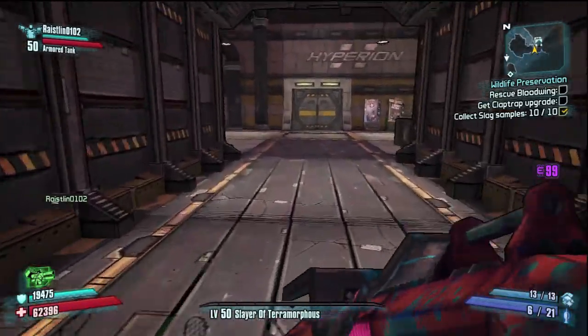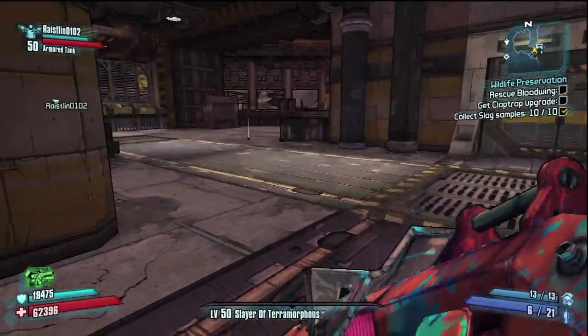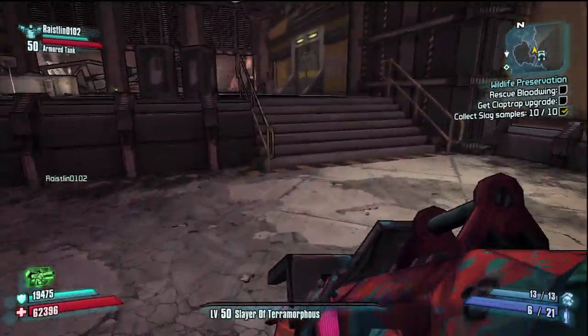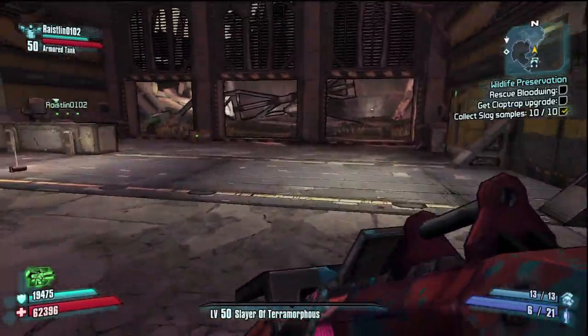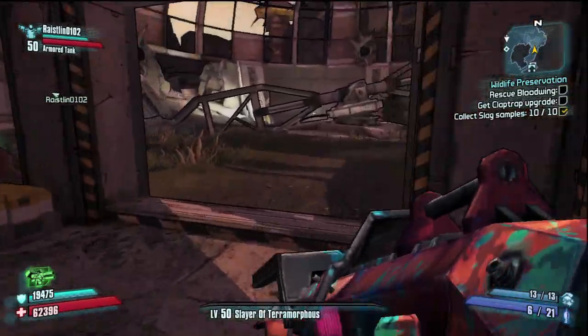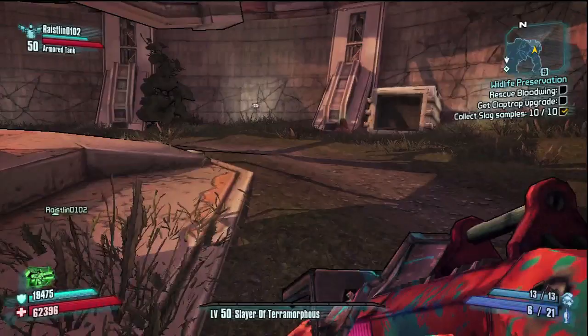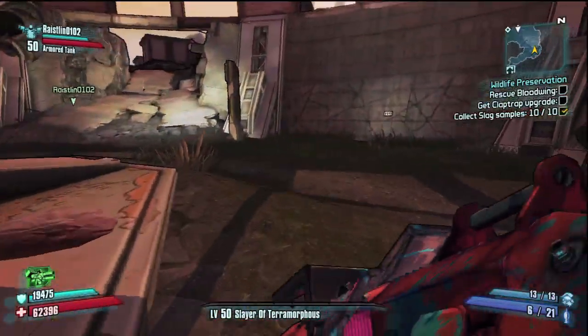What up gamers, it's Mace from Team Headkick. Today I'm going to show you how to find and kill Jimmy Jenkins. We're going to go to the Wildlife Preservation right here — just follow my path. It will definitely help you if you're actually doing the Rescue Bloodwing mission.